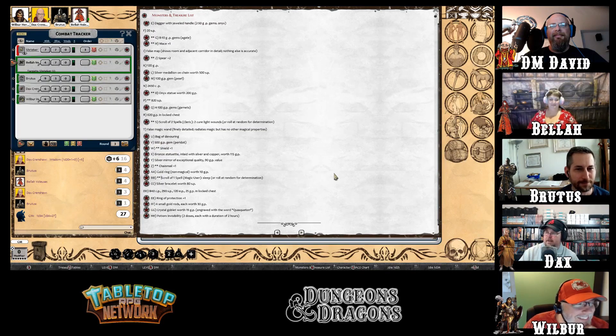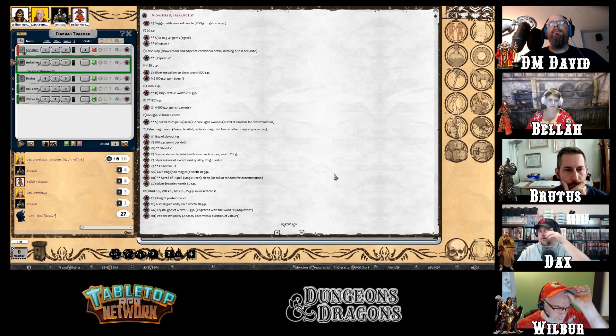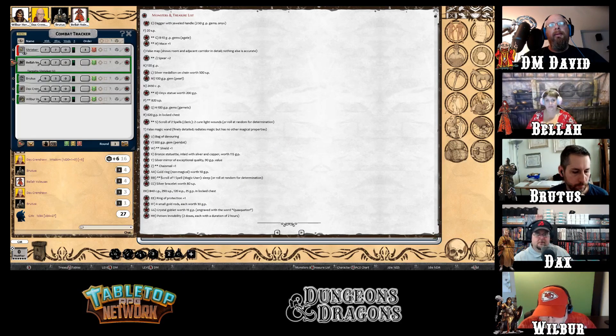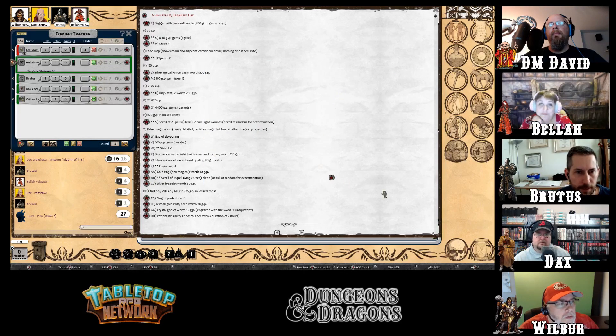The scroll is not written in the common tongue — it's written in magic-user-type runes. It's a magic-user scroll of some type, though no one knows what it does. The party considers that they can sell it to a magic user.